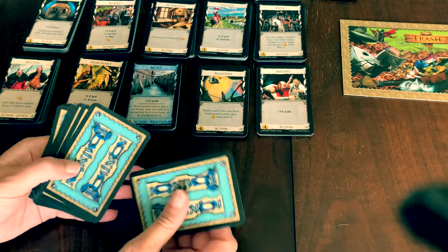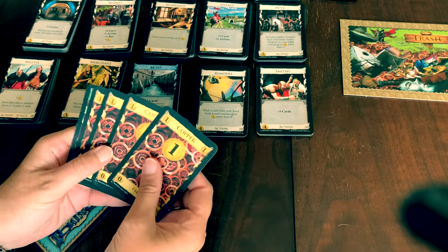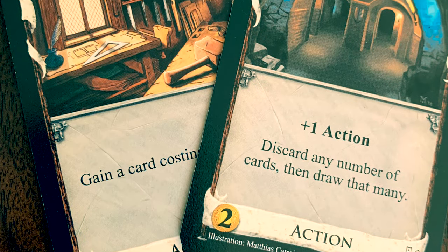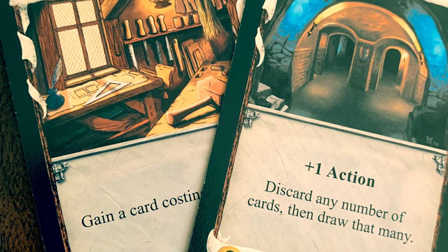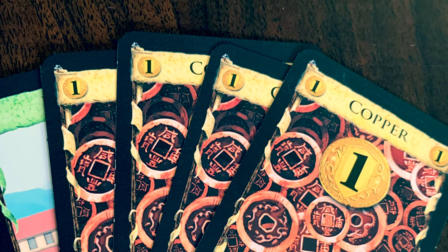Each turn in Dominion consists of 3 phases: Action, Buy, then Clean Up. In the action phase, the player may play one action from their hand. Since you don't start with any Kingdom cards, you won't be able to do this for a couple of turns. Each turn you will only be able to play one action, unless you have a card that gives you more.